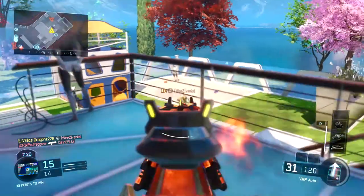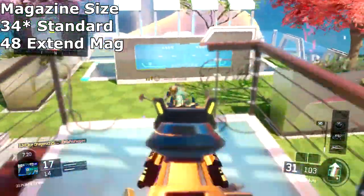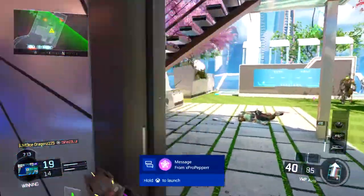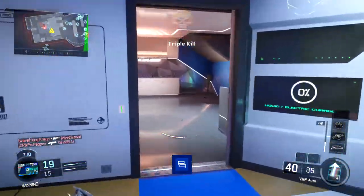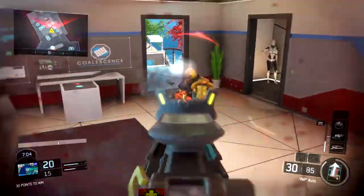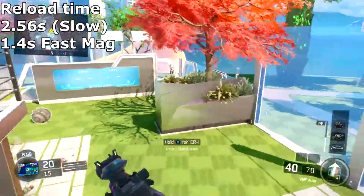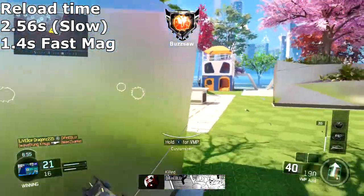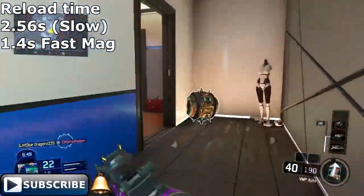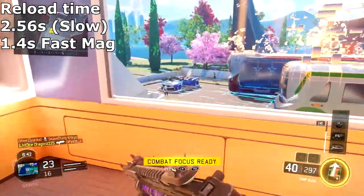The magazine size is 35, and with an extended mag you're going up to 48, so if you're into extended mags definitely pick that up. The reload speed is a little on the slow side — 2.56 seconds — and with the small magazine size that's not great for a close-quarters assault rifle. I recommend running Fast Mag, which shaves it down to about 50%, giving you around 1.4 seconds reload.